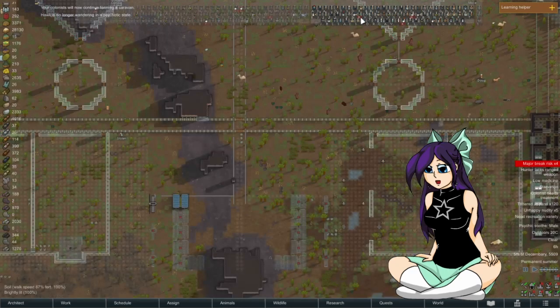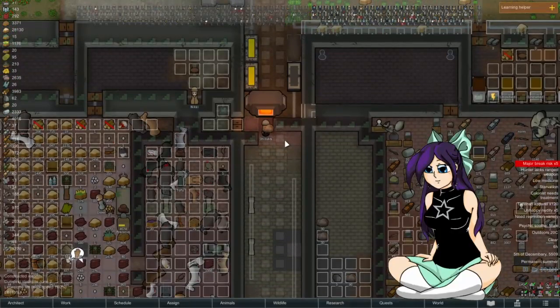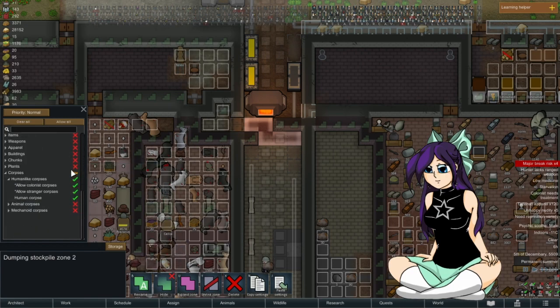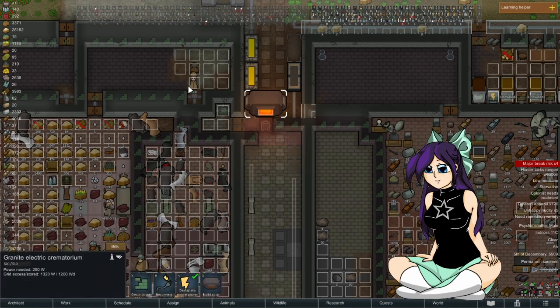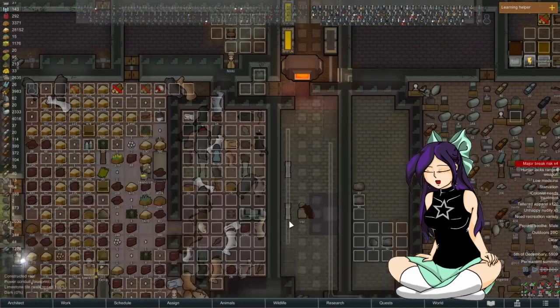I've got so many animals. The only problem is that this place won't take animals — it will take people but not animals. The only other thing I could do is make an area for that. Kangaroo, since you're cleaning, can you work on this? Val's doing it — okay, there's a lot of animals to get rid of.